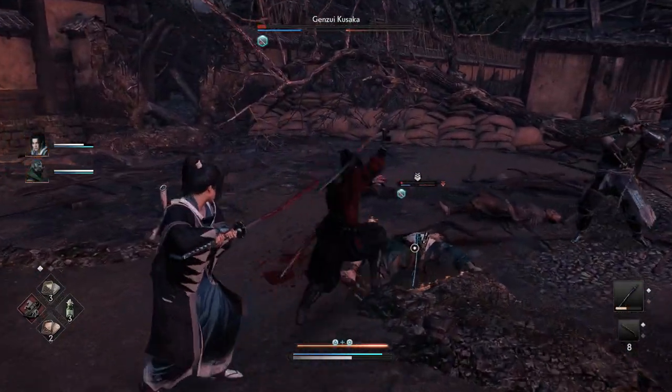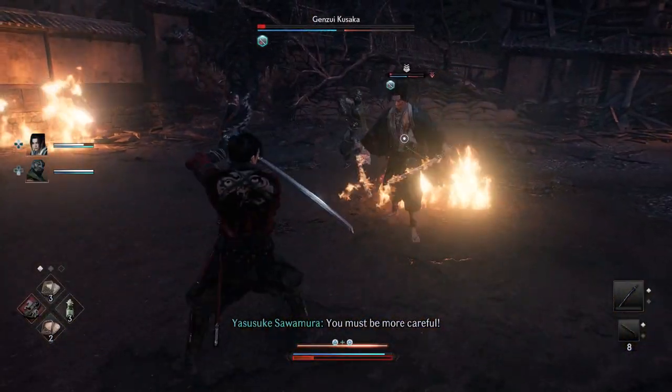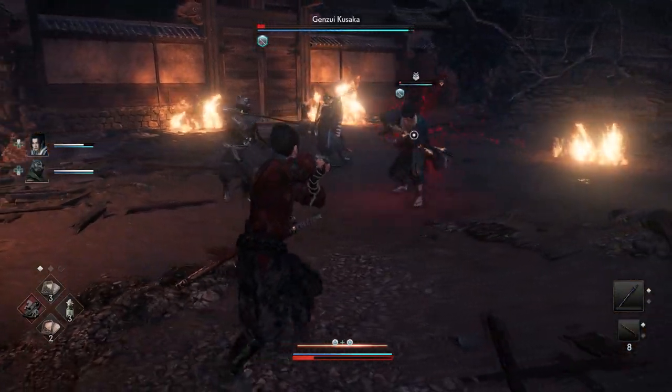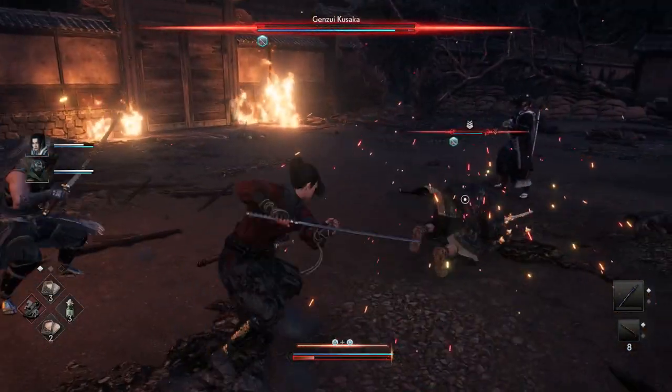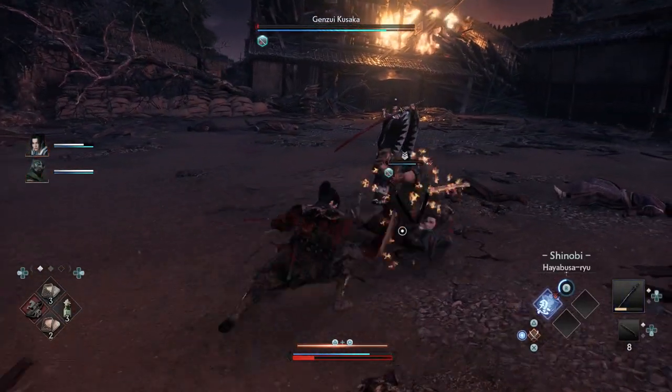I think he does the weird spin right here — no, that's not it. It's this one. You can dodge it by simply dodging back. And then there's the dash attack again — double dash, Mario Kart double dash — and he's gonna drop. There you go, Gensui.